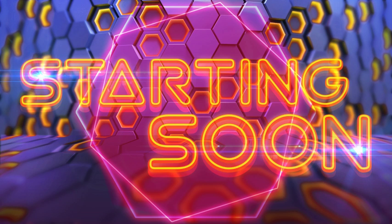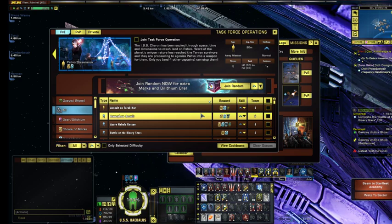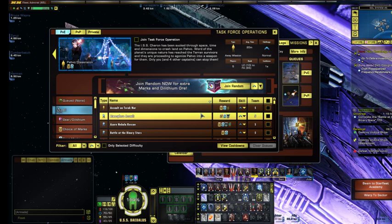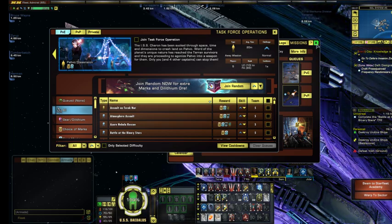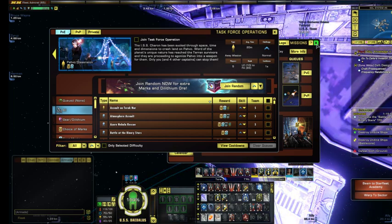I'm on my main character for this one so that I don't completely suck while I play. So we're going to Pavo, the crystal planet from the Discovery missions, which is featured in some recent episodes of the TV show. The description reads: ISS Charon has been sucked through space, time, and dimensions to crash-land on Pavo. Word of the planet's unique properties has reached Terran survivors and they're proceeding to take cover. You and four captains can stop them. So it's a continuation of the Mirror Discovery missions.